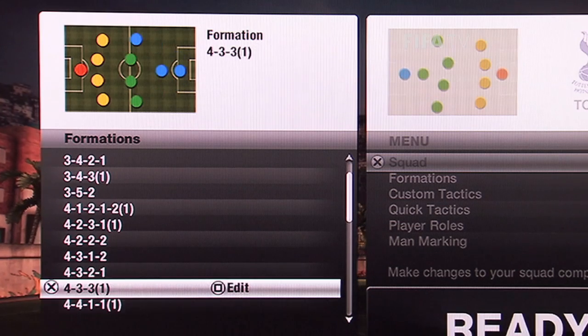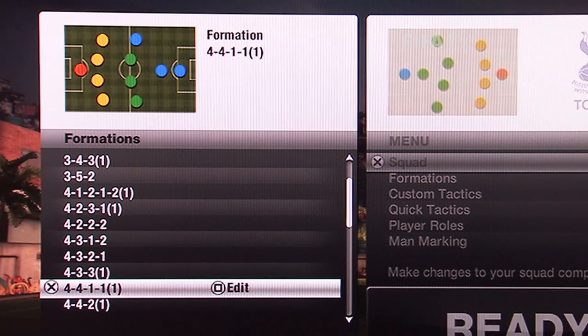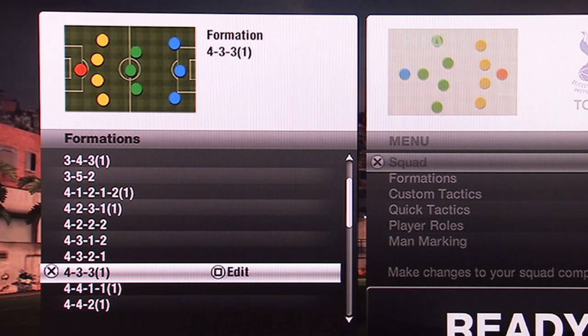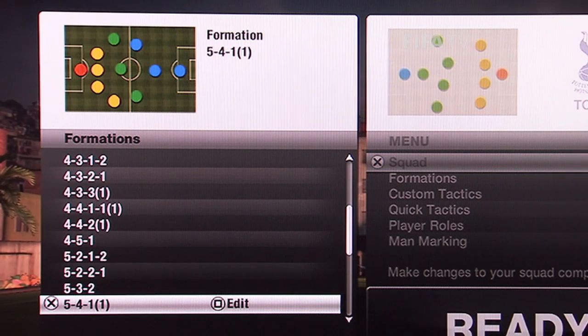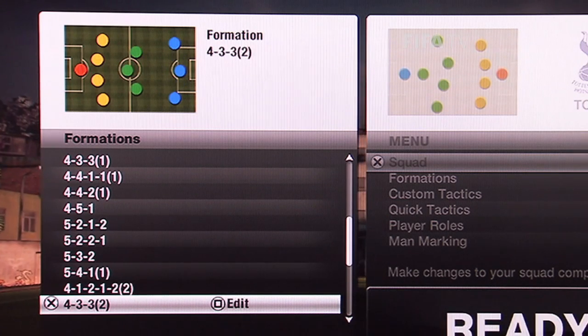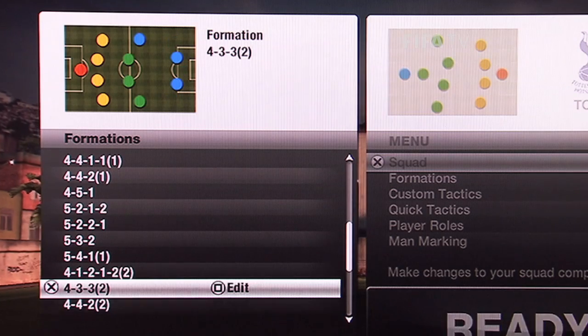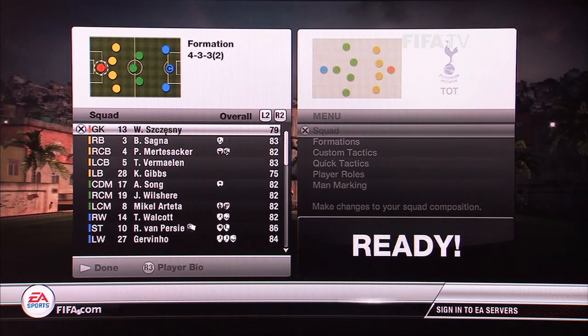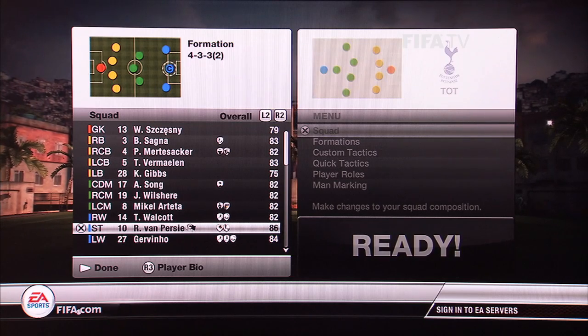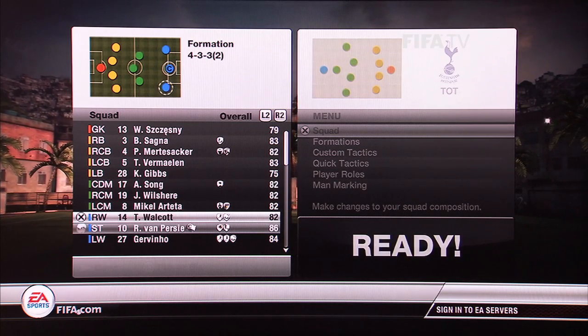One of them is more safe on defense because you have the three midfielders a little bit to the back. The second one is more offensive and better to pressure your opponent in the attacking field, because the two center defensive midfielders are a little bit higher up.